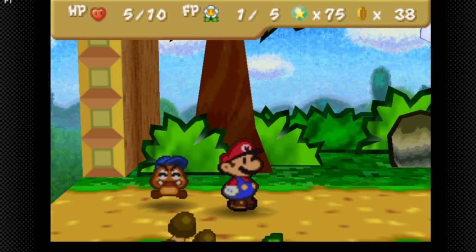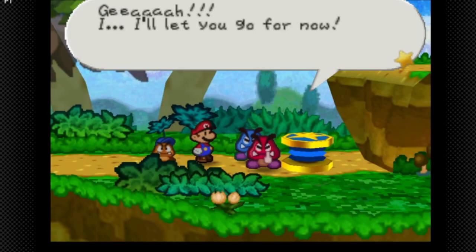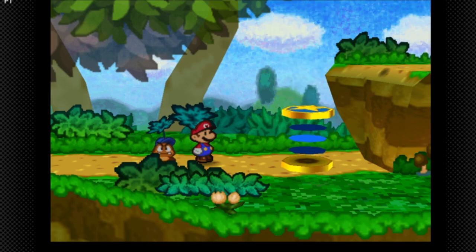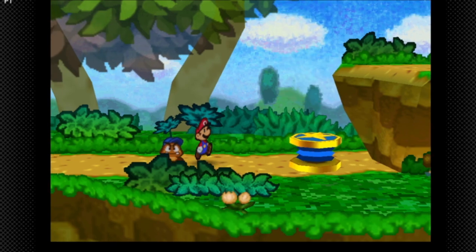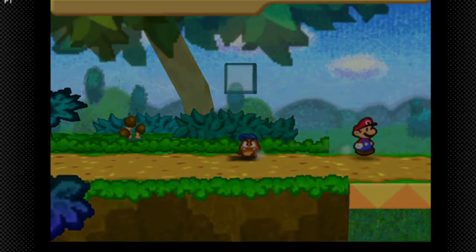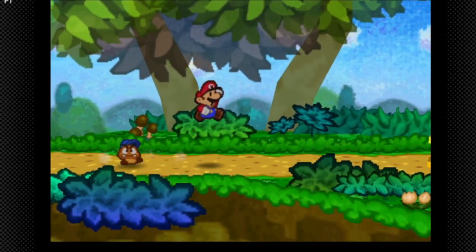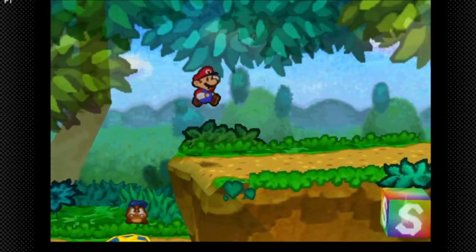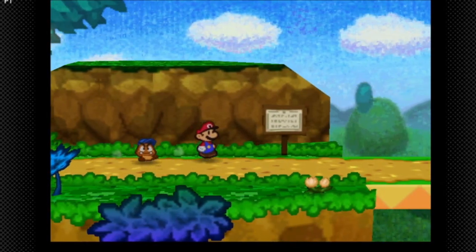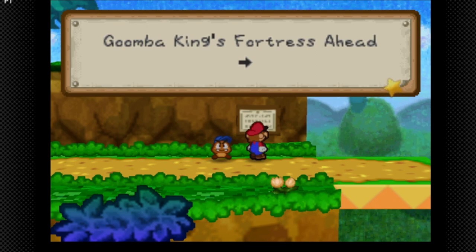We're getting pretty close to a level up. We're gonna go back and get that health block to bring our FP healed up. If we check out this sign: do we see any fortress ahead?